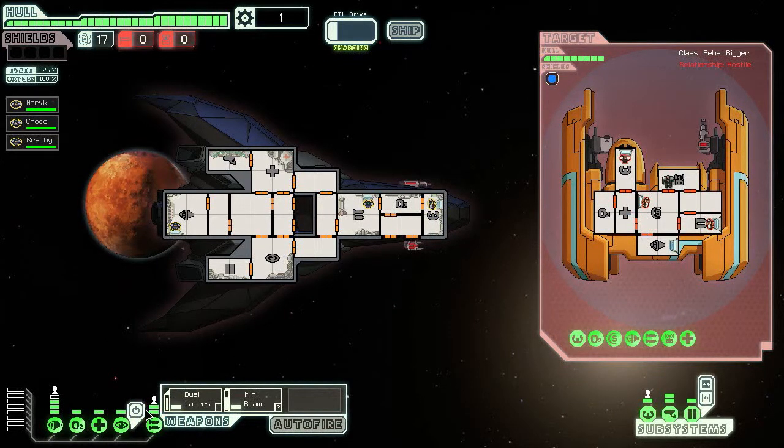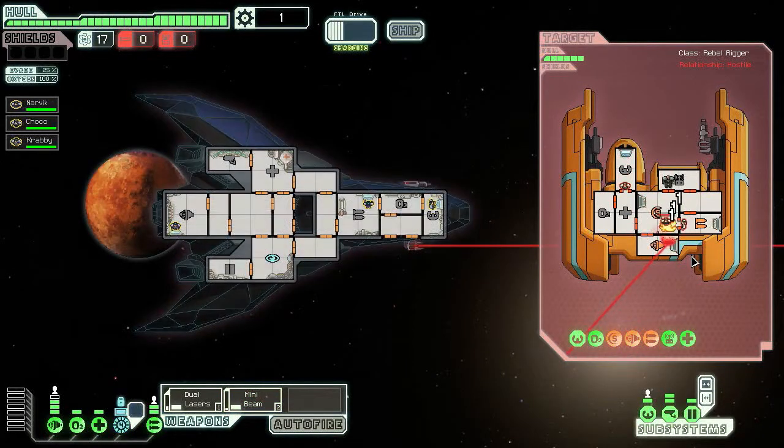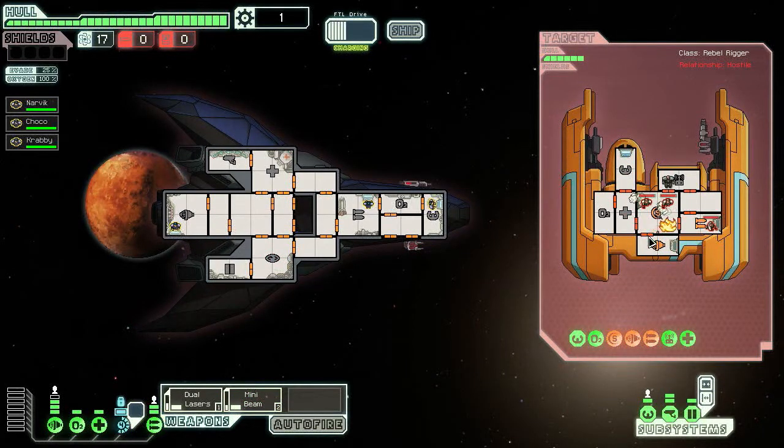Let's charge up our weapons. There they are. Cloaking — adds 60% evasion, up to 85% now. We'll wait until both weapons have charged because the shields need to be down for the mini beam to work. Now let's see what we're going to destroy. We could probably do a triple combination. Yeah, look at that — that's beautiful!